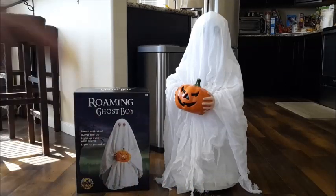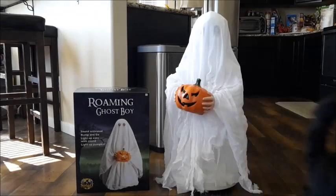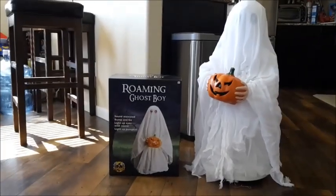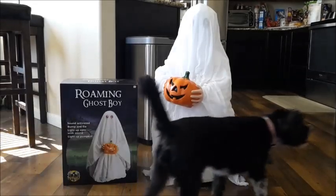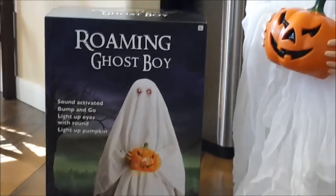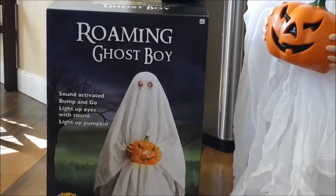Anyways, let's show you the box. I'm doing this in a different area because you need a floor for it to roam around. So this is the box — it says: 'Roaming Ghost Boy, sound activated, bump and go, light up eyes with sound, light up pumpkin, Roaming Ghost Boy.'